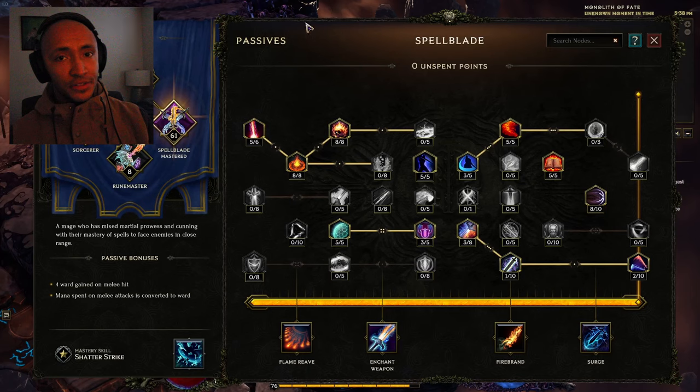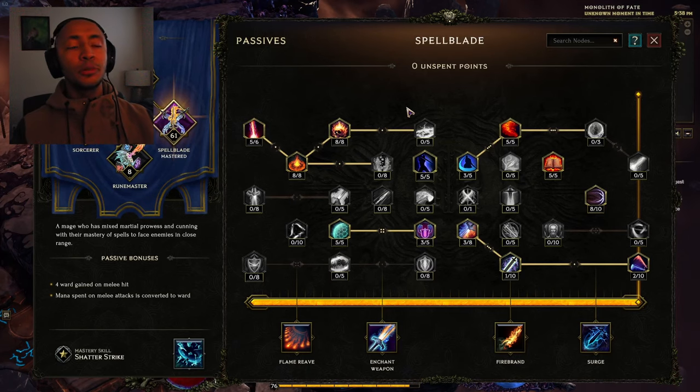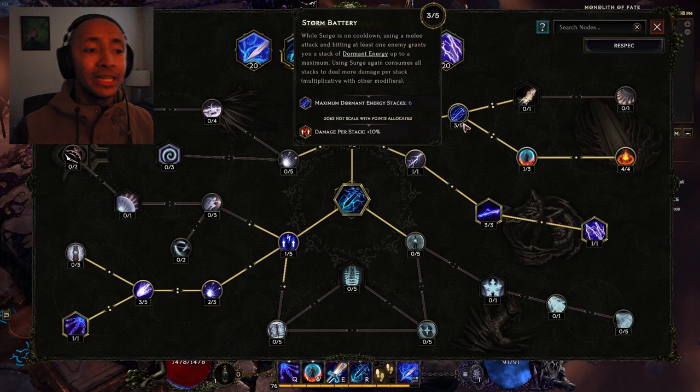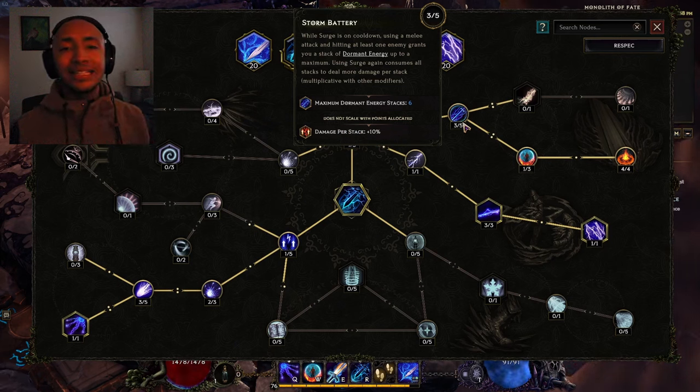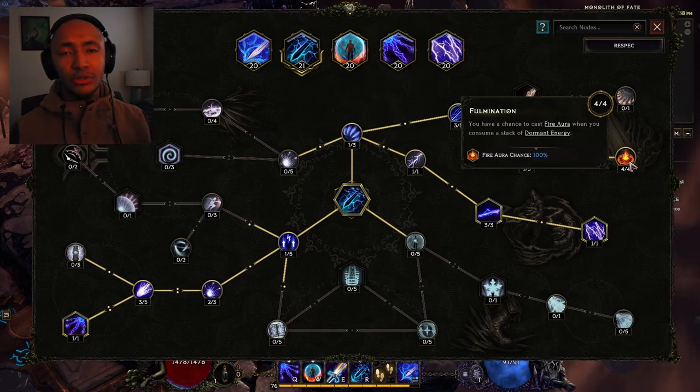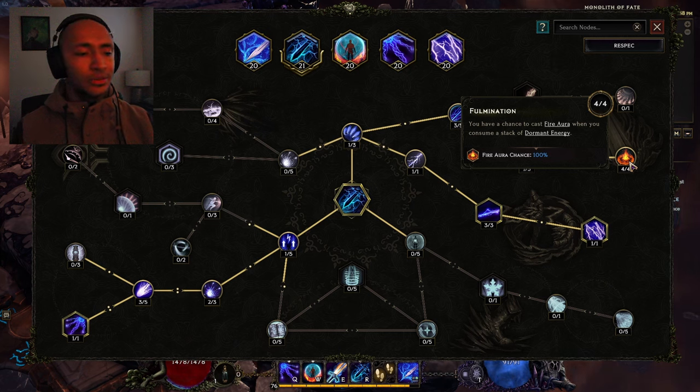Now there are a lot of synergies with Fire Aura, but basically what we're doing is scaling up Surge. With Surge, we can cast Fire Auras from the stacks we build up while Surge is on cooldown. So we attack with melee attacks, get stacks, then cast Surge, and we get Fire Auras based on how many stacks we have.